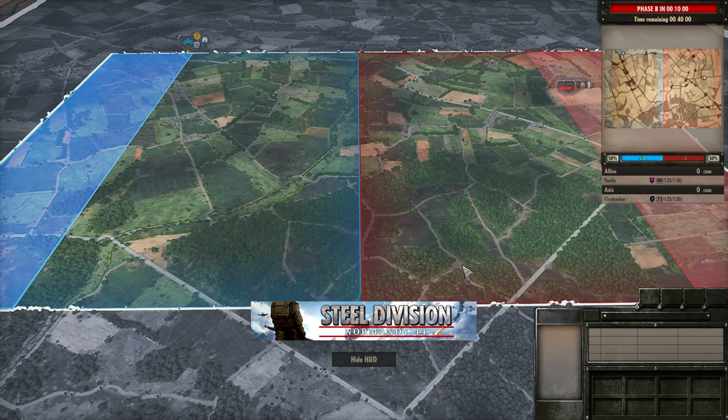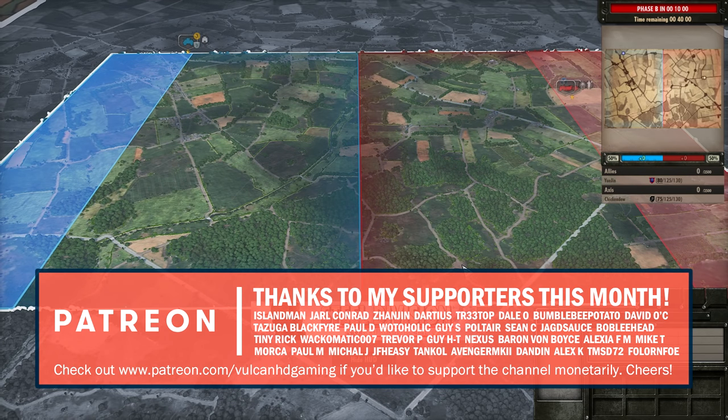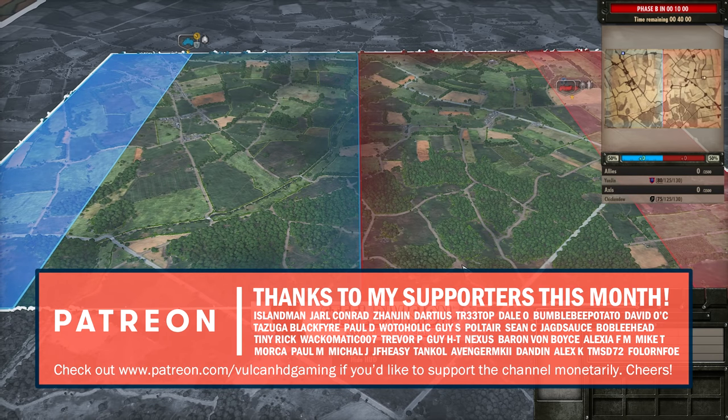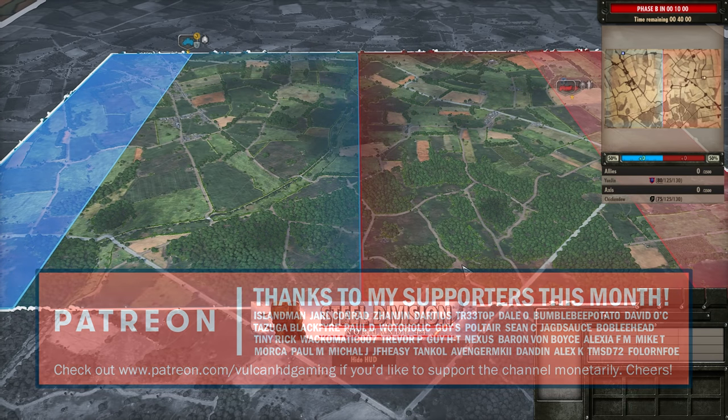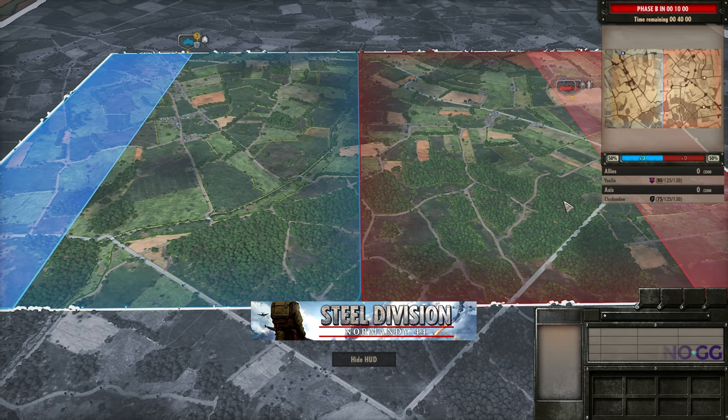Hello guys and welcome to a new Steel Division video today by me Vulcan. Today I have for you Yujin vs Chikindu in game 1 out of 2 games in the European Steel Division League Code S. Today we are seeing Bois de l'Amour, and on the allied side Yujin is taking out the Guards Armoured, and on the axis side Chikindu has chosen the 17th SS Panzergrenadier.